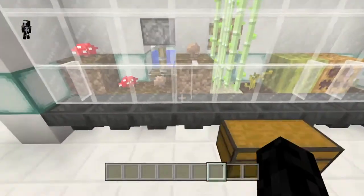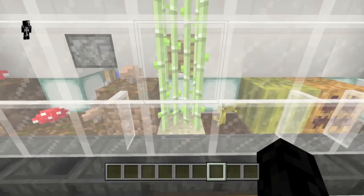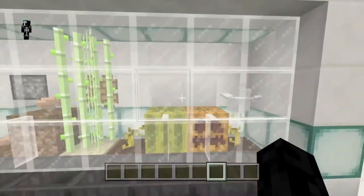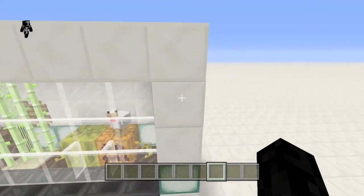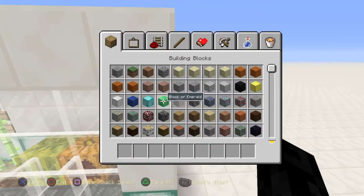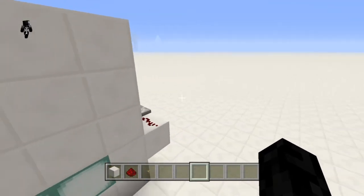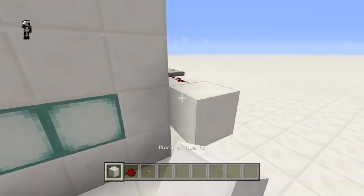Hello everyone. In today's video I'll be showing you how to build my very compact automatic farm. I like to call it the closet farm. This is completely automatic, also sometimes called set and forget farms. So you build it and then all you ever have to do is pick up some food out of the chest. Otherwise you never have to manage it in any way.